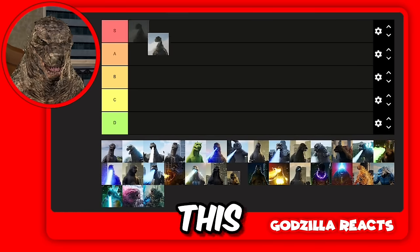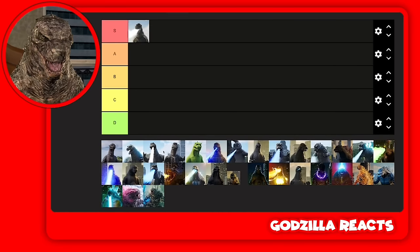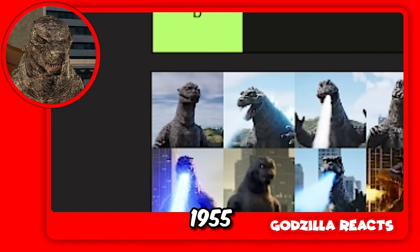This is the OG — this is what started it all. How can you not put him in S tier? I especially like his watery kind of looking atomic beam. I don't know what it is about it, but it looks cool. Next up we got the 1955 Godzilla.